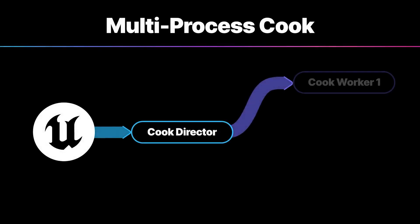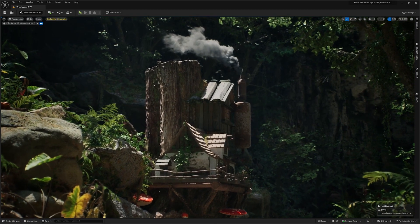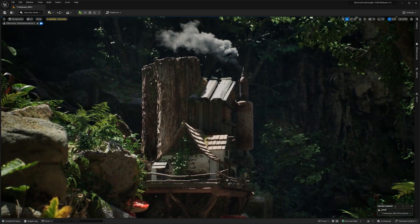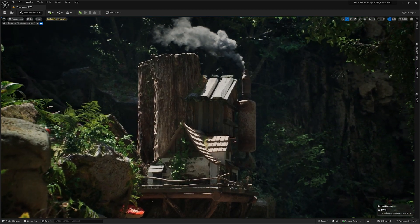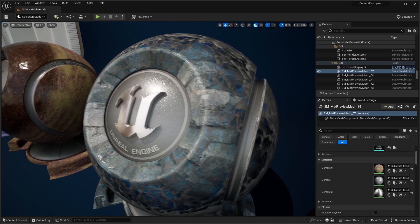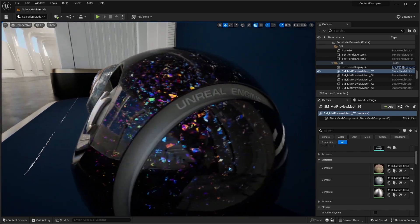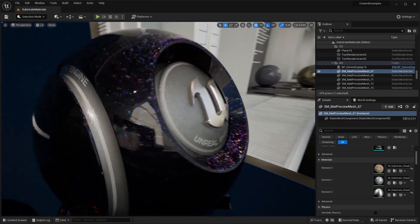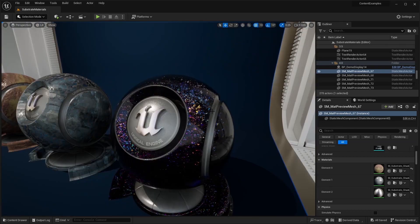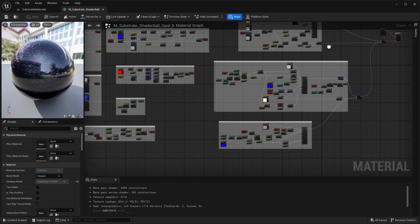Last but not least, Unreal Engine 5.3 elevates your content cooking capabilities by leveraging additional CPU and memory resources, making content preparation quicker and more efficient than ever before. Speaking of realism, Substrate materials are now fully compatible with the Path Tracer in Unreal Engine 5.3. These Substrate materials are part of Unreal Engine's new layered material system and can now seamlessly be integrated into your projects, pushing the boundaries of real-time rendering.